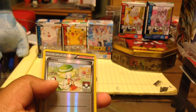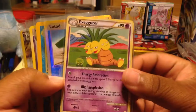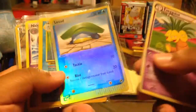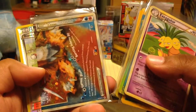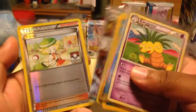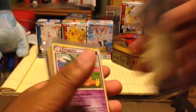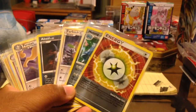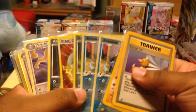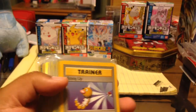So the recap for this is: Exeggutor rare, Lotad reverse — pretty cool — Blastoise Base Set, Nidoking, Legend piece bottom half, and Bianca. Thank you so much — I'm gonna even show the ones I got before right here. Thank you so much for staying tuned and watching these parts. It really means a lot to me that you guys watch these and give your own opinion about ProfessorOak.com, so go check them out.